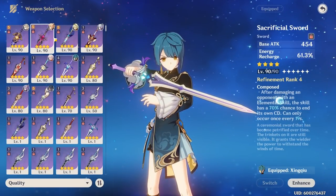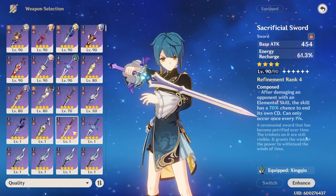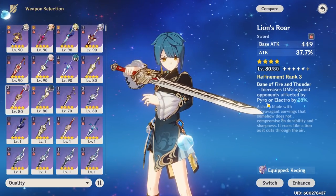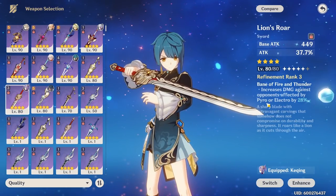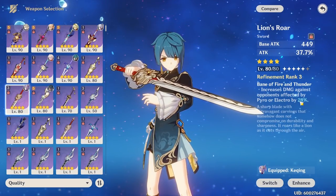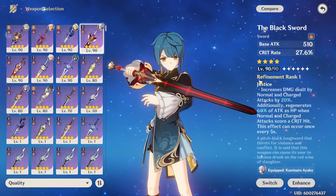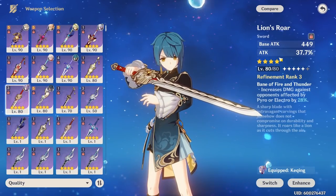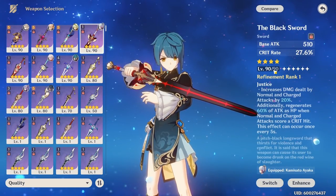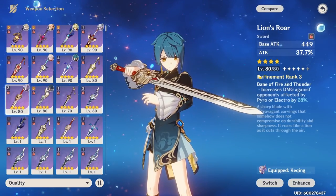Now, what about weapon choices for Ayato? I'm going to use Xingqiu as our dummy since they are both Hydro Sword characters. The first weapon is the Lion's Roar, which gives extra damage if the enemy is affected by Pyro or Electro — a pretty solid 4-star choice if we're running Ayato in a Taser team. All the way up to refinement 5, we get an extra 36% damage bonus, and at R5 this weapon starts to beat out the Black Sword for that playstyle. Since this weapon gives attack and no extra crit, the crit ratio will be much lower than the Black Sword, but it still does pretty good damage.